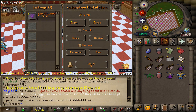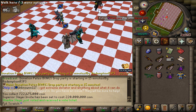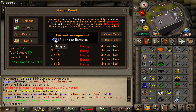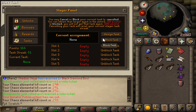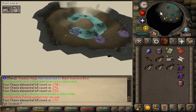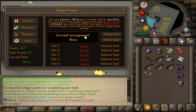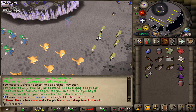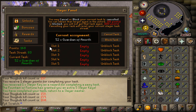We are gonna get on the slayer grind today — that is gonna be the plan. Time to grab the first task: we will have to kill 37 chaos elementals. Let's get on the grind, boys. First task completed! The next one is going to be 58 zonics — let's complete that. Another one completed, we got six slayer geese. The next one is going to be 20 talk bobs. Another task done — another six slayer geese. Easy peasy.